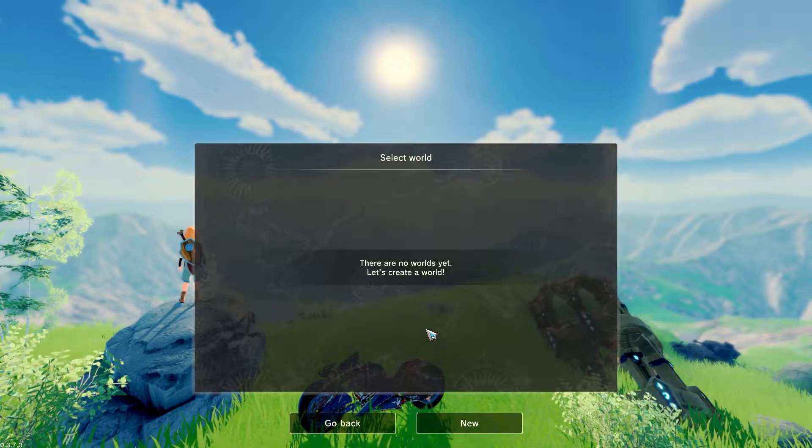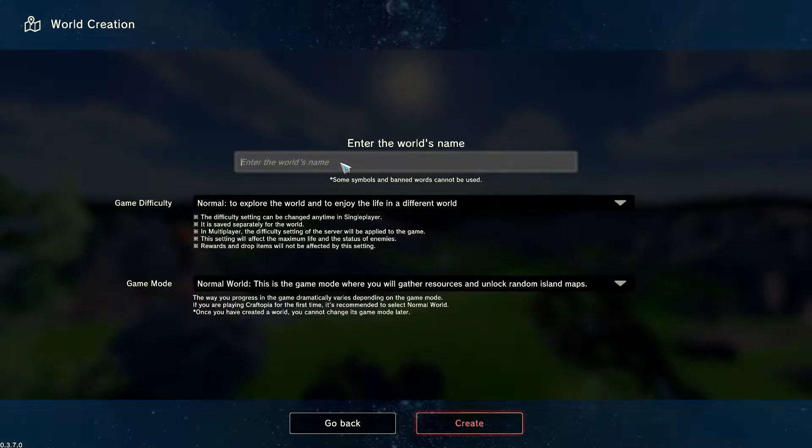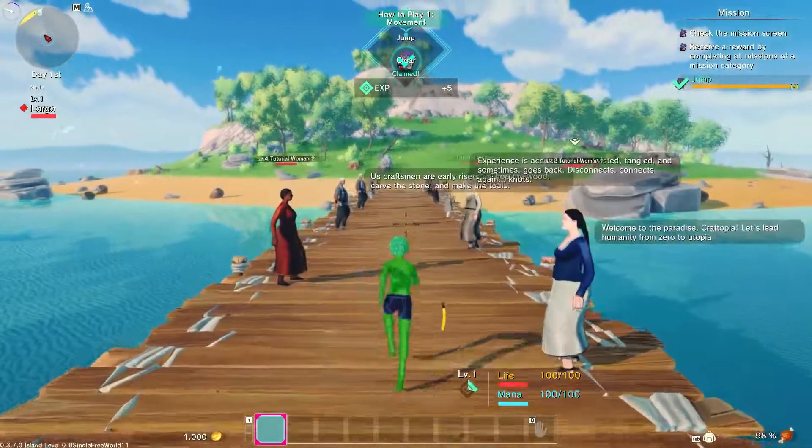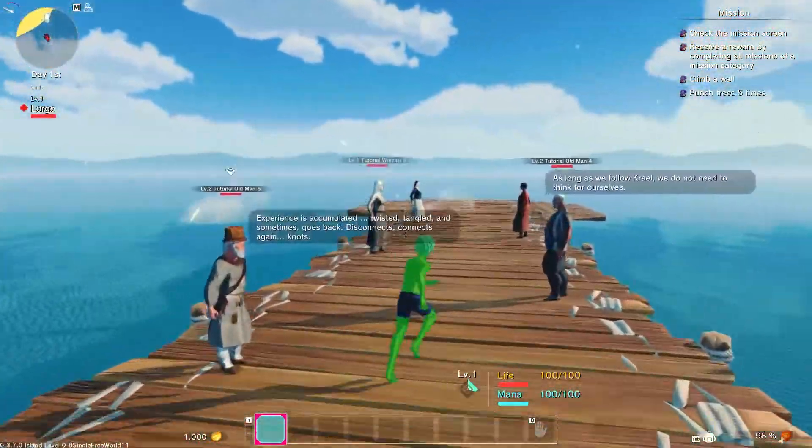So let's create a new world. Difficulty? Normal. Game mode? Normal. Name? Normal. Here we are and there are so many people — but why are you looking the same while they don't?